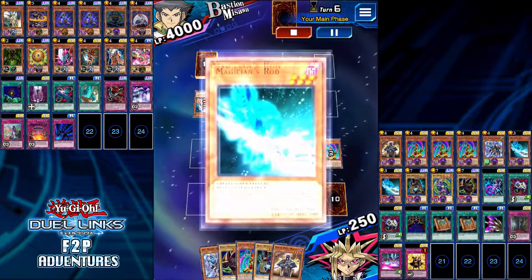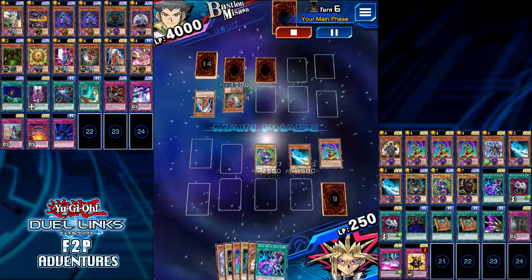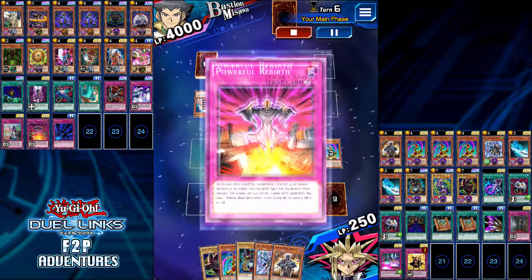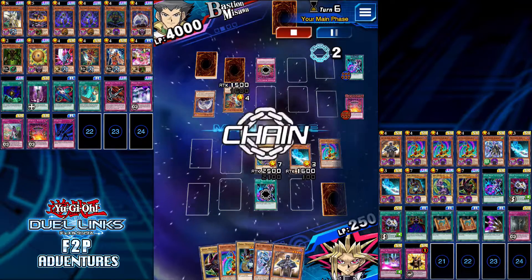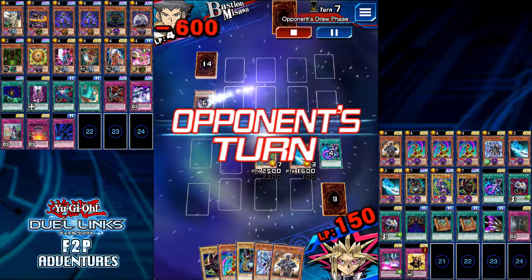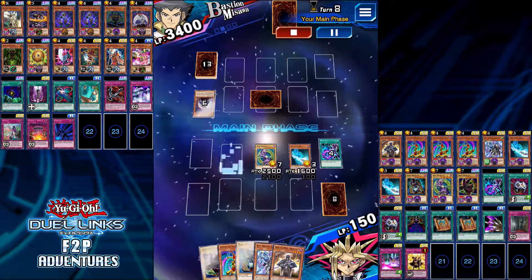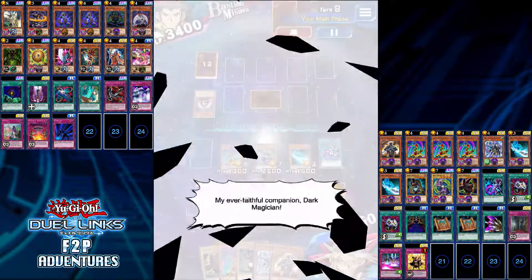But in any other case it doesn't seem like much of a risk, because you are getting a very strong monster with a lot of support. Even when you're playing Blue Eyes or other cards that require you to pay hefty amounts of life points just to get a strong monster out, I say go for it — as long as you have the life points to spare.